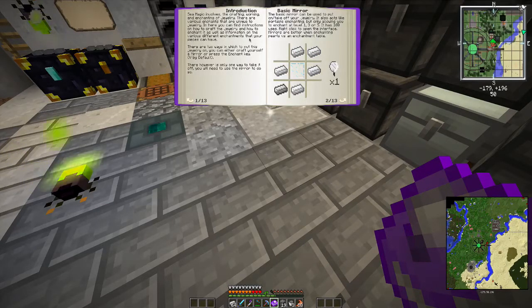You can find instructions on how to craft the jewelry and how to enchant it as well. Two ways to which jewelry can be put on — you can either craft yourself a mirror by pressing the Enchant key. There is, however, only one way to take it off, so you will need to use the mirror to do so. So we need to make this mirror. A basic mirror can be used to put on and take off your jewelry. It only allows you to enchant at level 1, 3, or 5. It has 100 uses. Right click to open the interface. Mirrors are better when enchanting pearls versus an enchanting table.